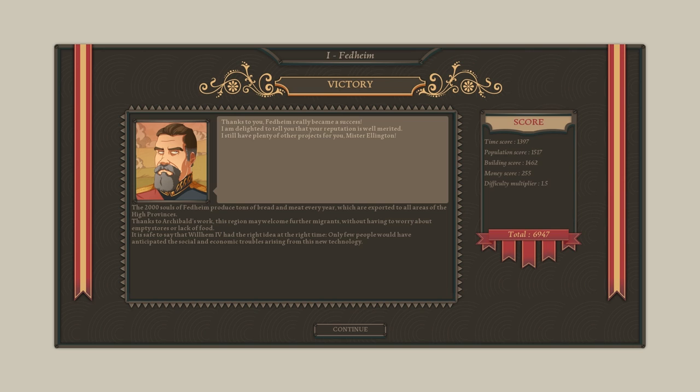You had to press quit rather than continue to get to the victory screen — that's a bit confusing. Victory! Thanks to you, Fedheim became a success. The 2,000 souls of Fedheim produce tons of bread and meat every year, exported to all areas of the high provinces. Thanks to Archibald's work, this region may welcome further migrants without worrying about empty stores or lack of food. That's the end of mission one — let me know in the comments if you'd like to see more of this modern classic city builder with its interesting steampunky theme.